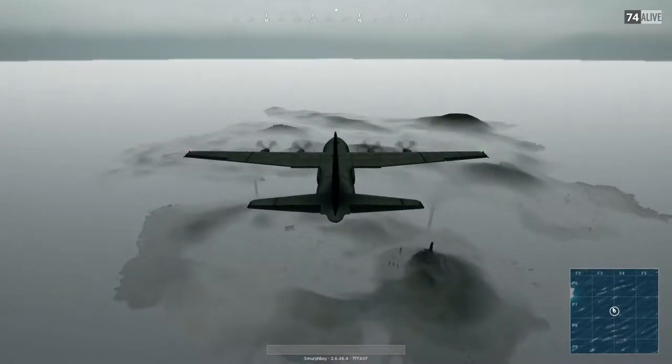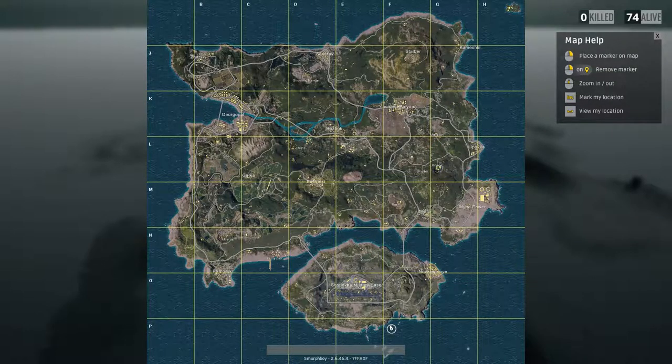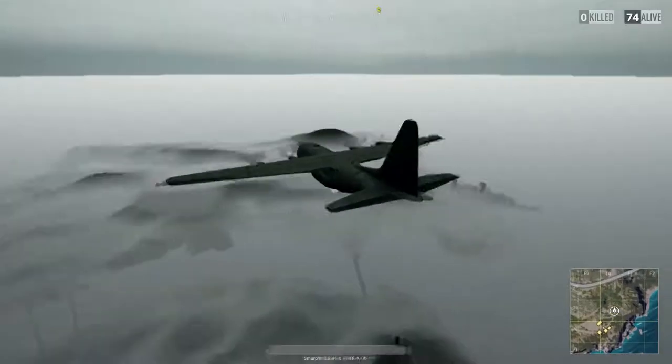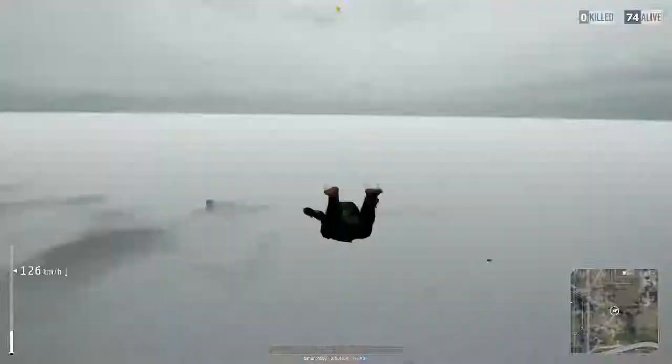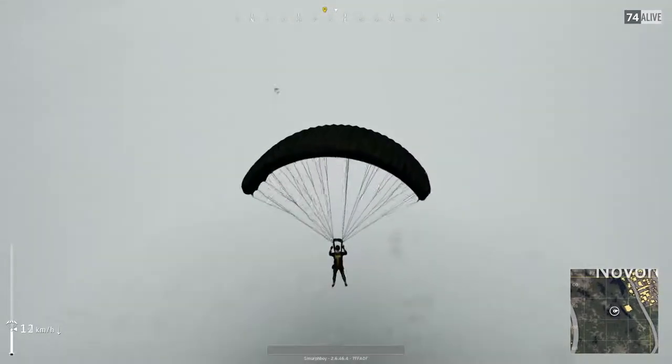Welcome. I'm going to do a little bit of analysis of one of my PUBG games. This one was a Fog Map. The plane's going to go from Milly up towards Georgiapol. We're going to head for Novo. On a Fog Map, what you really want to concentrate on early game is where the enemies are.